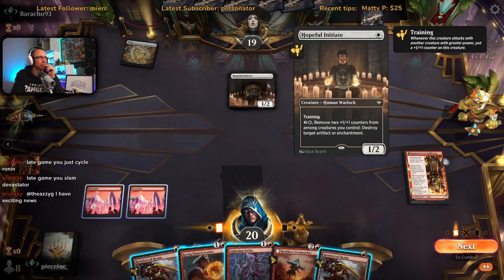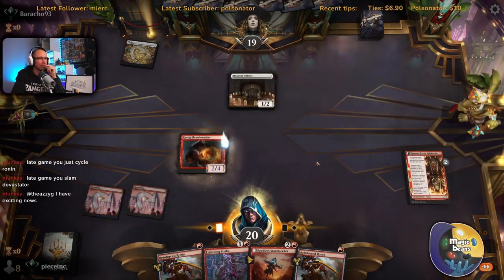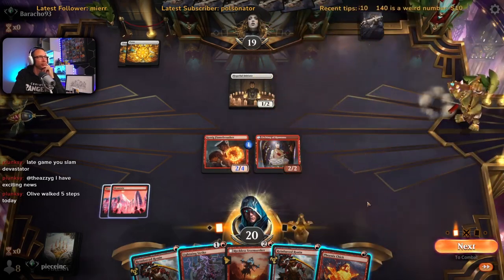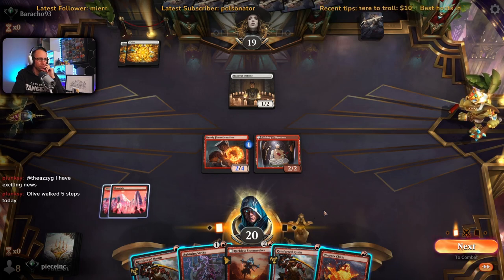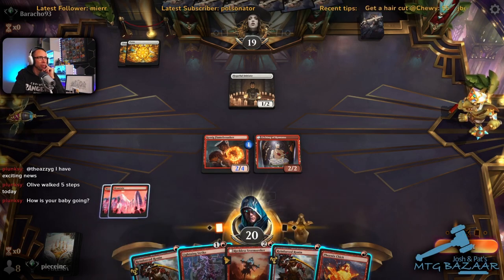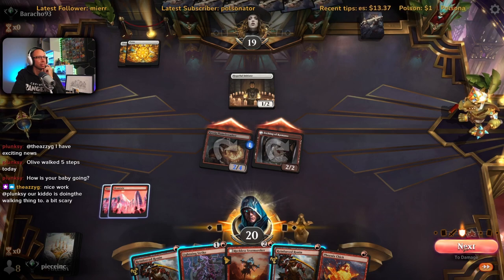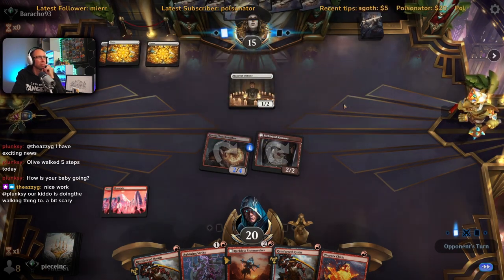We've got probably the red-white heroic style deck on the other side. I think we just kill this thing — or we could double Ronin. Maybe we attack in and see if they've got some sort of pump spell for this initiate — we might be able to pick it off. Yeah, we'll leave up their mana and try and kill whatever they cast. Adeline — so I'm going to kill this initiate first.